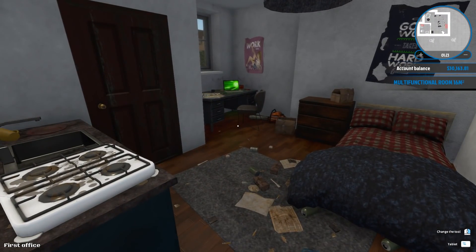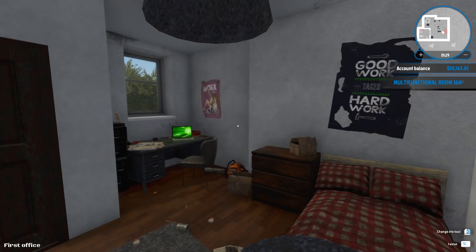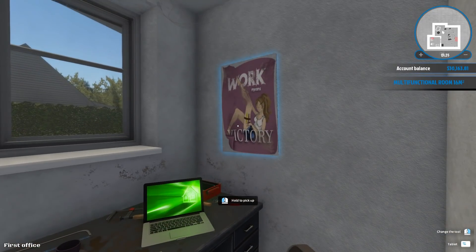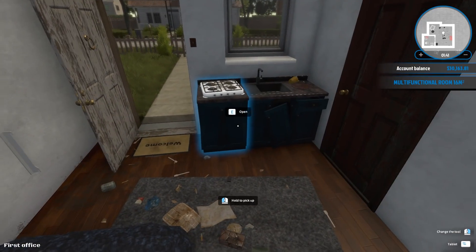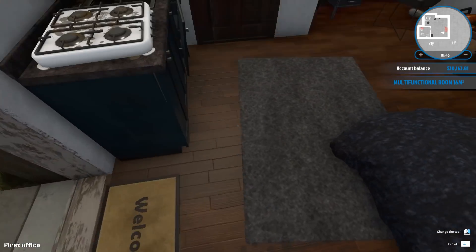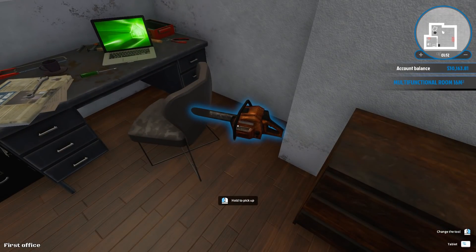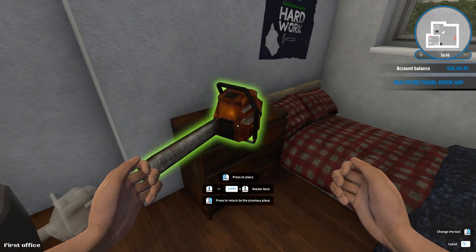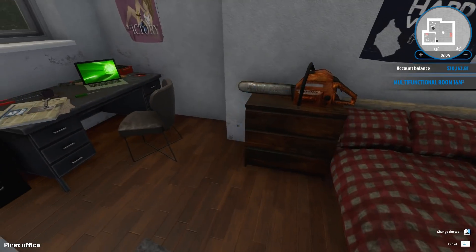We enter here — multifunctional room, 16 square meters. It's pretty small. Over here we have my bed, the desk, and over here the inspirational poster. And over here also an inspirational poster. I'm gonna pick up some of this trash. Why do I have a chainsaw? I'm gonna take the chainsaw and place it right here. We can rotate it a little bit. There we go. That looks better.